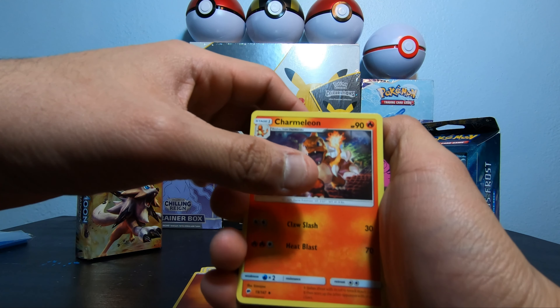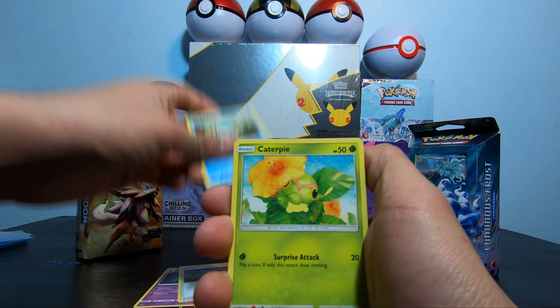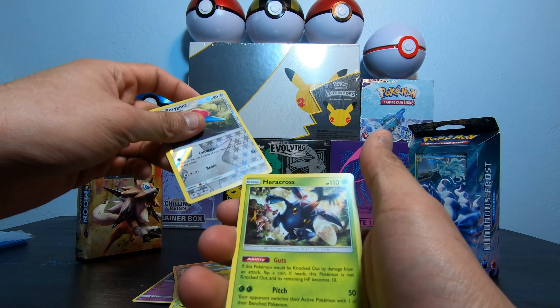Fighting Energy, Charmeleon, Duzclops, Poetown, Pampor, Caterpie, Porygon, Tauk, Oddish, Porygon 2, and a Heracruz.